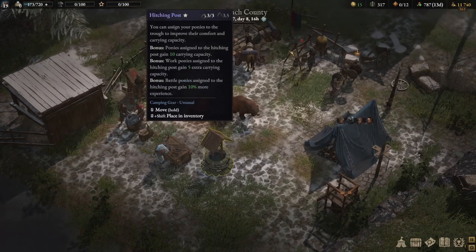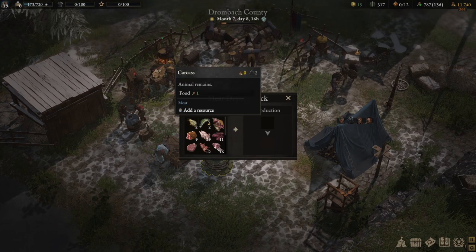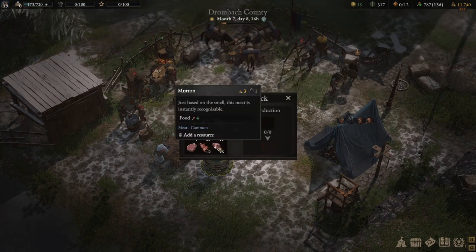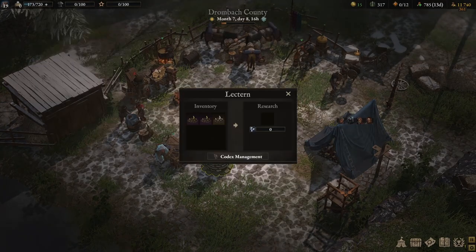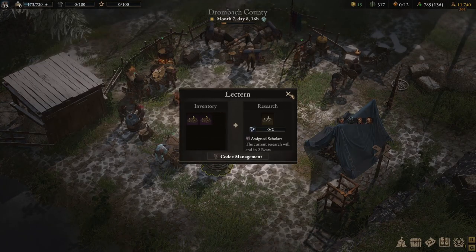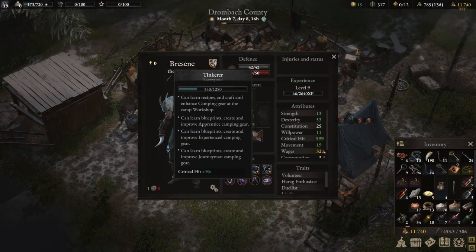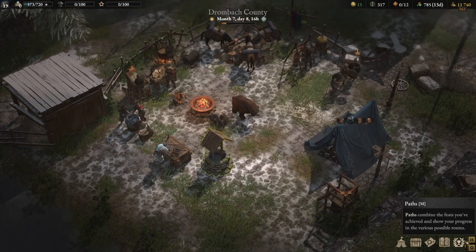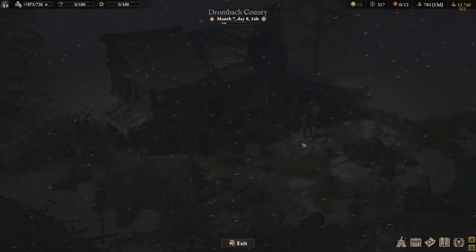Meat drying rack upgrade done. Getting some oil and animal fat. How far are you? You're still pretty far from master - that's okay. I think we're good to go.